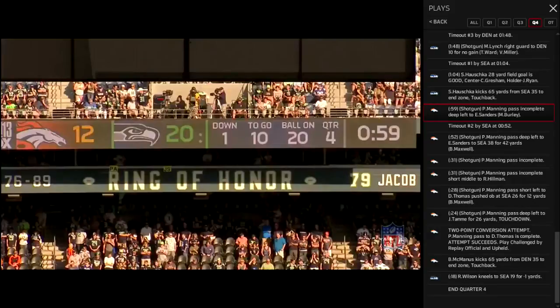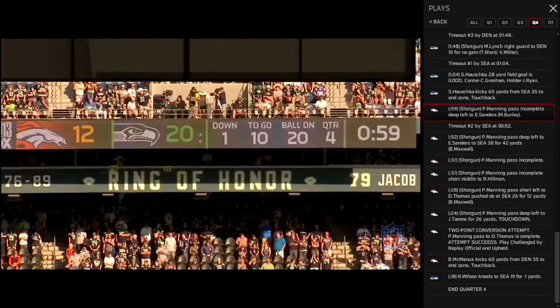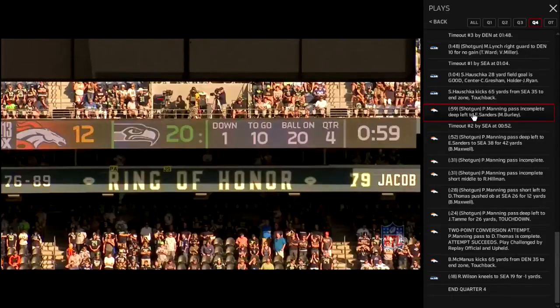Seattle Seahawks' defense is pretty simple. They base out of single high cover three, or two high cover three with a robber, or press man one. That's how they roll, and they're talented enough to do it. This is a good little test of wills between how the Broncos approach offense and Seattle's defense. So I'm going to begin with the first play.